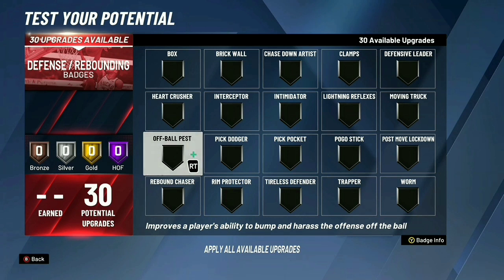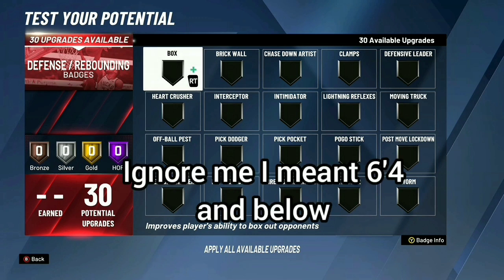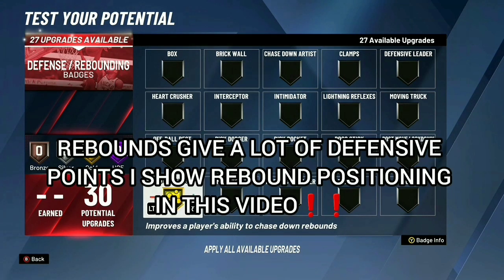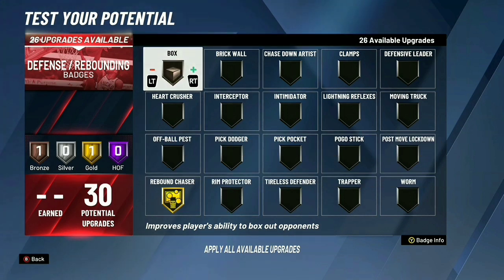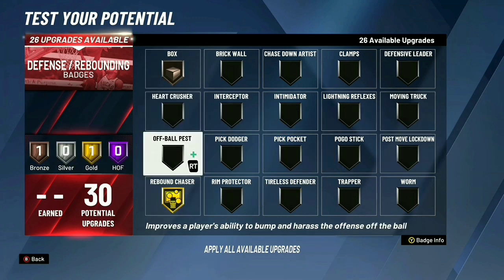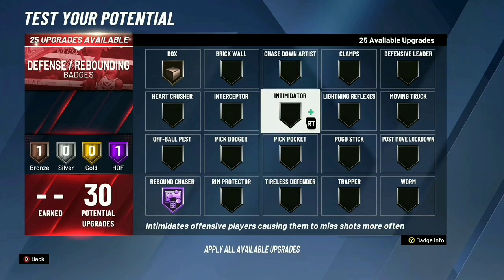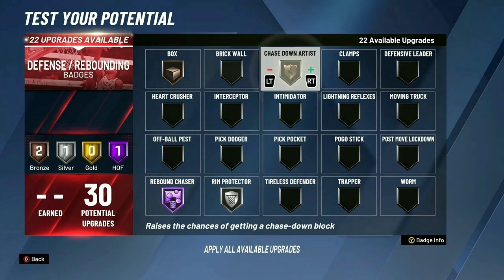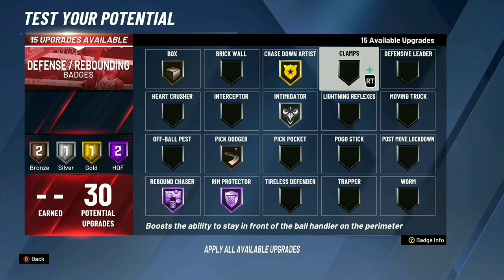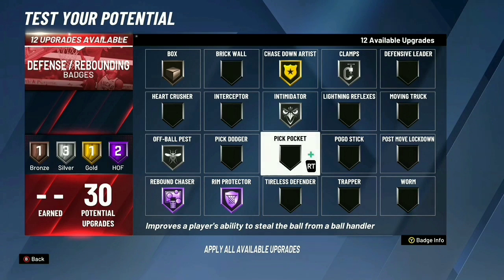If you're a small forward or taller, you should have enough vertical or height to get blocks. But if you're six-six or below, use the guard setup instead. For the big man setup, first get Rebound Chaser — you don't really need Box-out Bronze because Box-out is so much stronger than a Hall of Fame Worm that there's no point. Then work toward Rim Protector up to Silver, then Chase-Down Blocker, then max out Rebound Chaser.